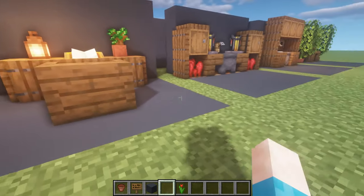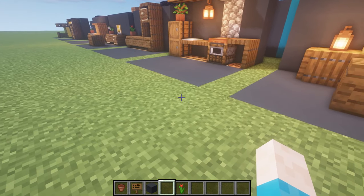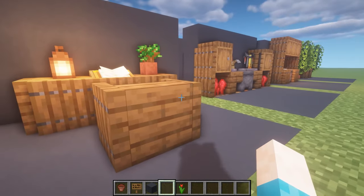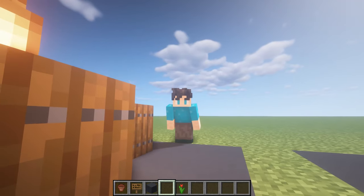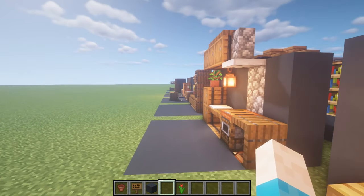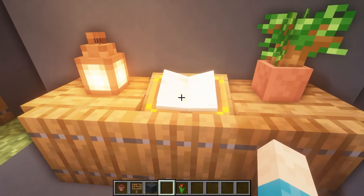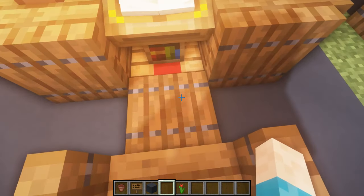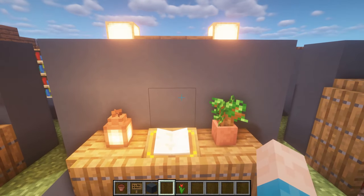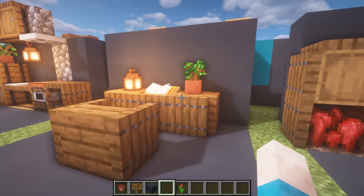By my calculations we should now be on the seventh build. This one is like the gaming laptop setup except it's just a little chair with a book that kind of comes out - this is actually a lectern. We've got trapdoors hiding the blocks around it, giving you a nice little area to read your books. It looks a bit like a small enchanting area as well.